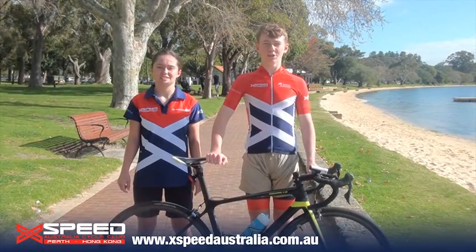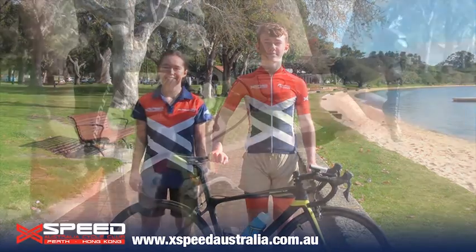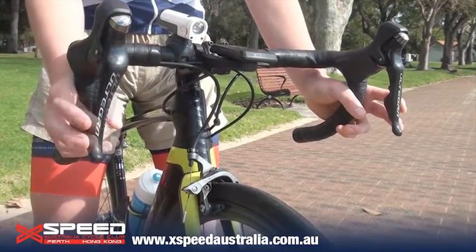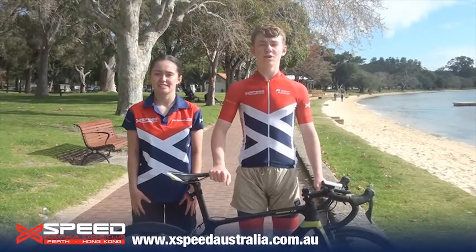Don't pull the brakes too hard otherwise you'll fly over the handlebars. After you have your braking mastered you can practice trying to choose the right gear. There are also two sets of gears, the front and the back. The controls are the opposite way around to the brakes, meaning the left lever controls the front and the right lever controls the back. Most of the time you'll be using the back gears on the right hand side.